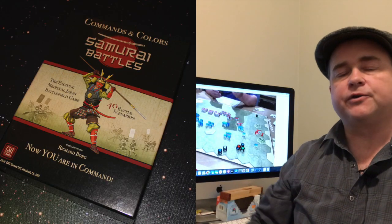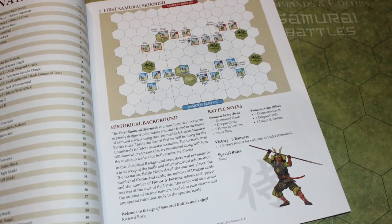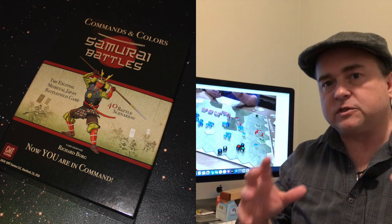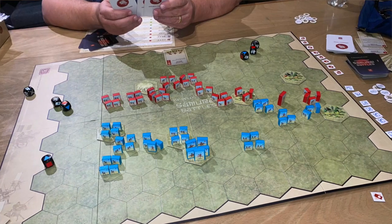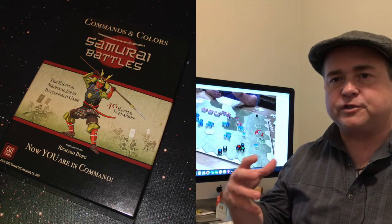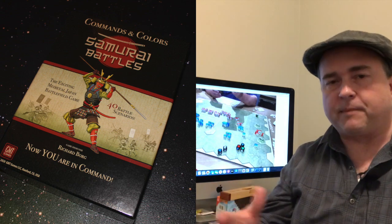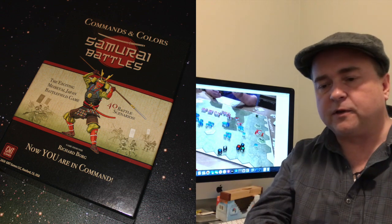The game comes with over 40 scenarios, so you look at the specific victory conditions of each scenario, which usually involves defeating a number of enemy units and getting a number of flags. If you have completed those specific victory conditions, then you win Commands and Colors: Samurai Battles. There's more going on — I'm giving you just the bare bones, because hopefully most people are familiar with how a Commands and Colors game works. If not, I've got other videos that deal with that.